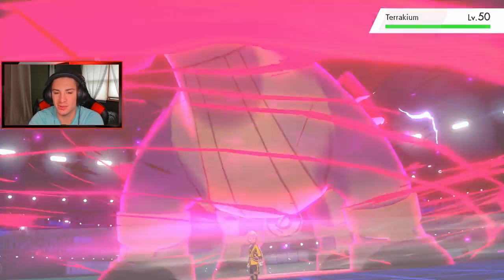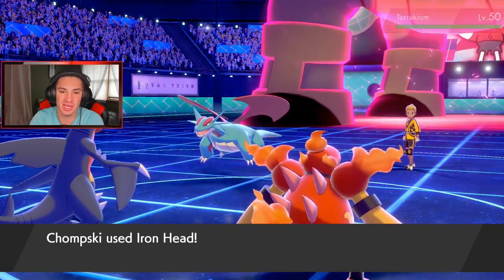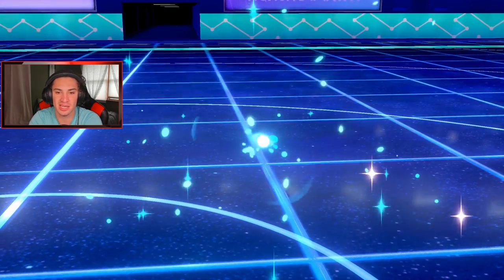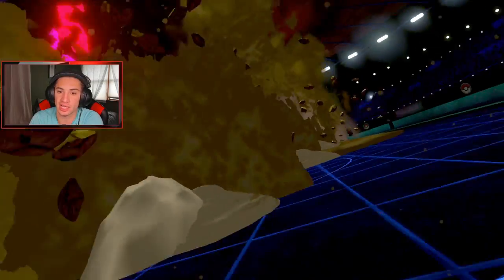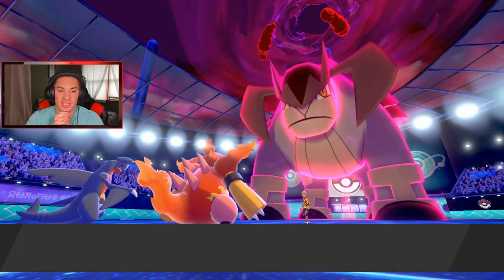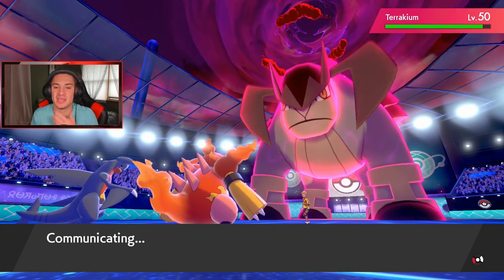I don't think he has it in him — he might outspeed and just dump on me. Iron Head comes out — take that thing out, get it out of my face! Terrakion outspeeds but should outspeed Magmortar. He goes for Earthquake and takes out Magmortar. Now that I know I'm faster — eat that up, no STAB but we have the Special Defense boost.